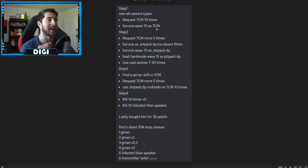Once you complete step one, go to step two: request Titan Cameraman five more times, survive as Jetpack Double Plunger without going down for 10 minutes, survive wave 70 as Jetpack Double Plunger, beat hard mode wave 15 as Jetpack Double Plunger, and use Camera Woman or her T-attack 30 times.